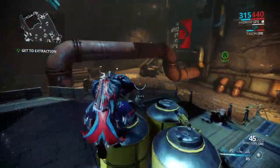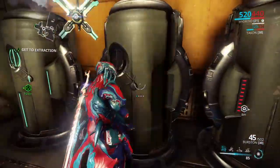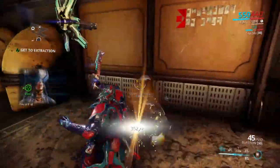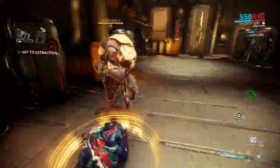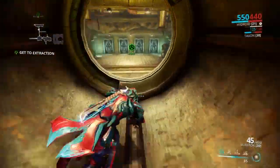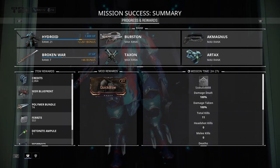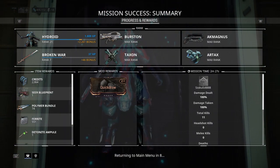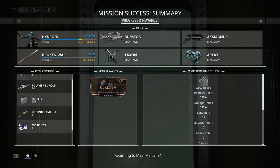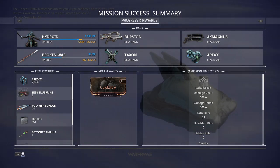Normally you can also get a blueprint from that — it's a blueprint for a sword called the Cronus. Maybe if you're really lucky you might be interested, but it's really not a good weapon. But that's something extra, and you're also guaranteed a Seer part, which is a handgun. I haven't made it because I don't usually farm this mission very often. As you can see, that was about two minutes and thirty seconds — pretty quick to get a Morphic, and five hundred ferrite, and I wasn't even really searching anything.